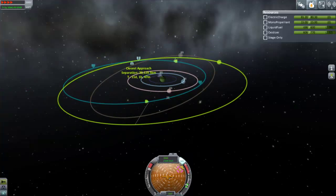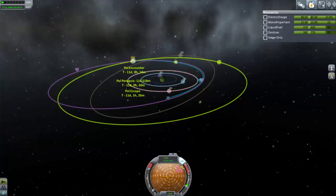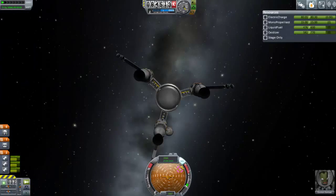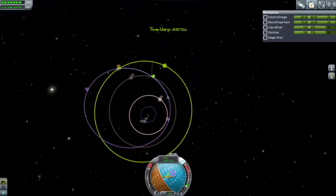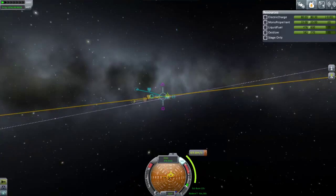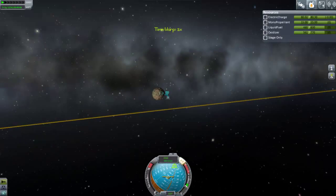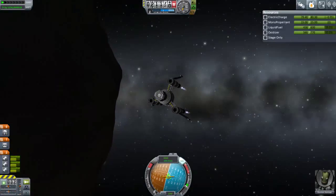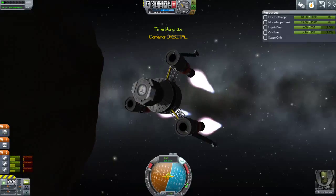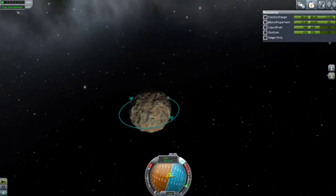We finally use maneuver mode to get an encounter with Pol from Bop, and the plane change I did at my apoapsis around Duel — because I've since found out from comments that that's the most efficient way to do it. So there we go, a Pol encounter — not too bad at all. Now that we're so far on the edge of the Duel system, the burns don't require too much to make a big change. And here we go, we're here. Since Pol has even less gravity than Bop, after pulling off a certainly risky EVA maneuver at Bop, things should be a little bit more safe on Pol. Also I can time warp a lot more easily, which will reduce me getting impatient — which probably caused what happened just then.